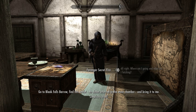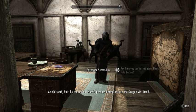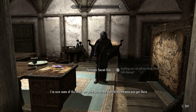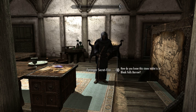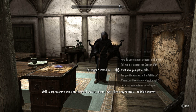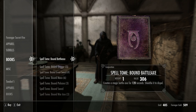The wizard is sending us to Bleak Falls Barrow to retrieve a quest item. He's kind of arrogant — kind of amusing. We're going to see if we can pick up any spells that we can use. There are a few spells here you probably don't recognize — some of them are from mods I've installed.